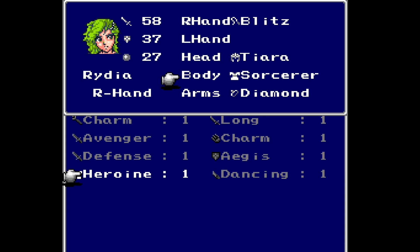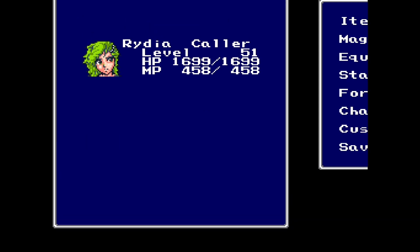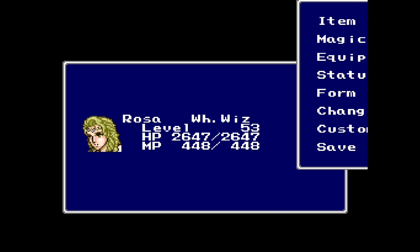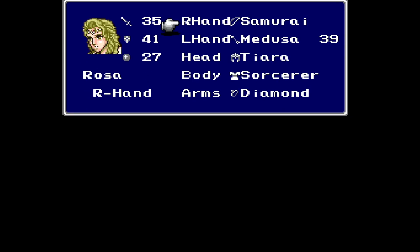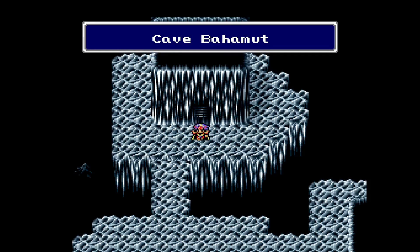Look what this does to her defense - from 37 and 27, to 53 and 23. So it does lower magic defense a little, but that's a lot more physical defense for Rydia. It would have been nice if I could pick up one of those for Rosa as well, but we're going to go with this as it is. I gave it to Rydia just because she does have lower HP.